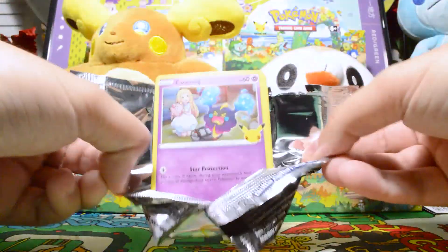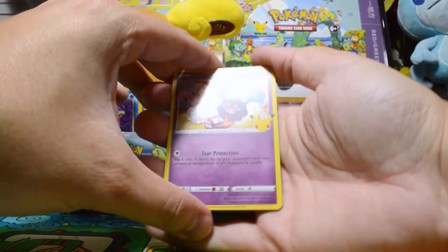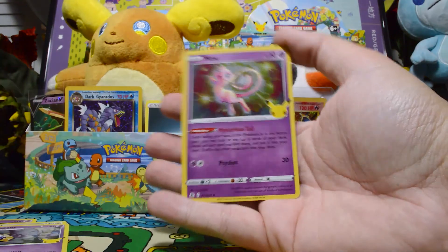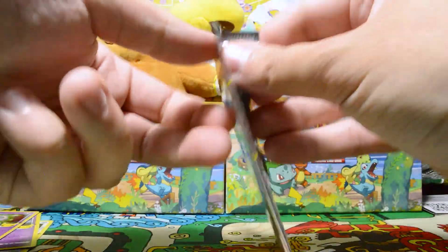Celebrations pack number three. Surely we've already hit all our luck. On this, we have a Cosmog, a Dialga, a Cosmoem, and on the end, we have a Mew — our first quote-unquote miss in terms of packs. But we will soldier on.